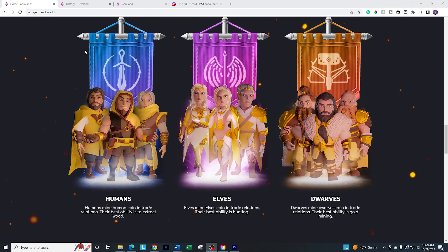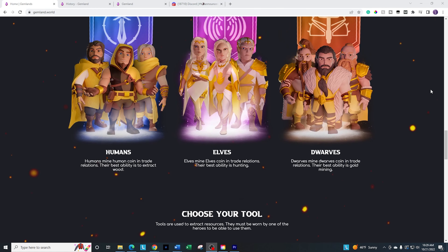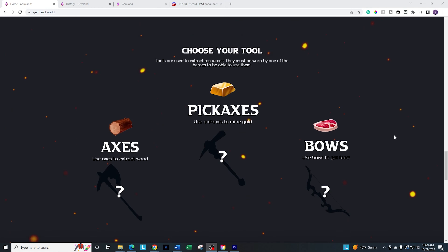I really like the graphics in the game — that's going to be pretty neat as far as what I've seen on the website so far. Tools are pretty standard, similar to some of the other games out there. The axes are going to get the wood, the pickaxe will get the gold, and the bows are going to get the food — and they will correlate with each other.